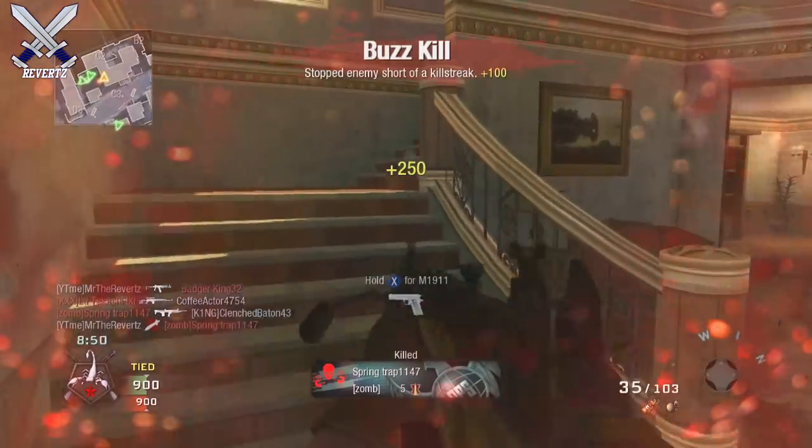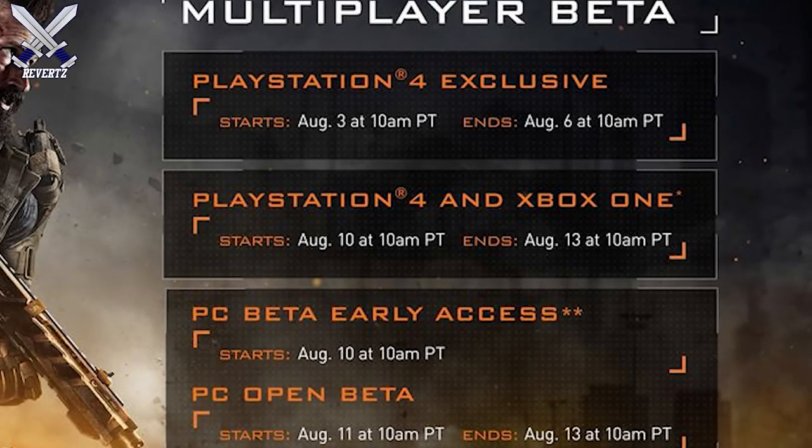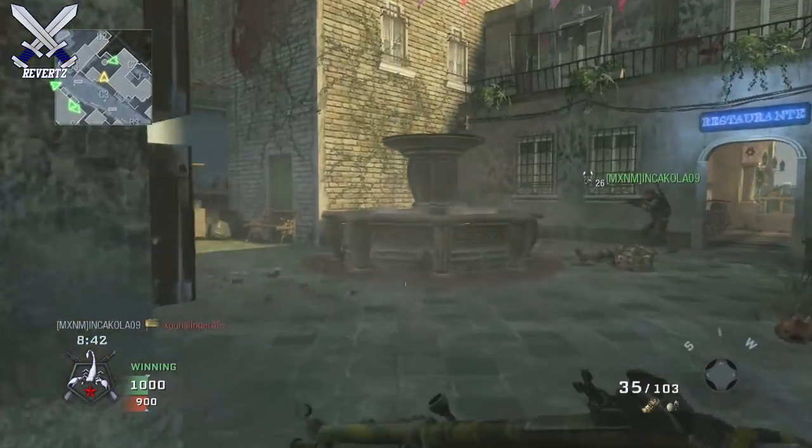First off, the beta is gonna be starting on August 3rd and ending on August 6th for PlayStation 4 users first. After the PS4 beta, the Xbox One beta will start on August 10th and end on August 13th. The cool thing is for PS4 guys, the beta will roll over onto the Xbox One players' time, so in total PS4 users get six days.